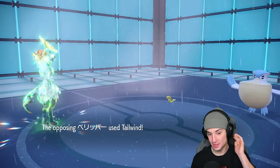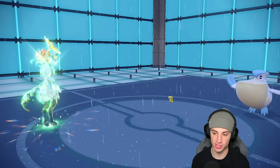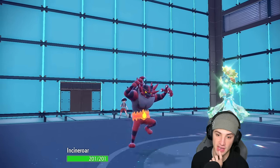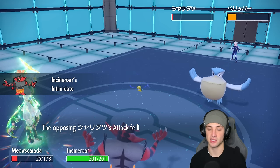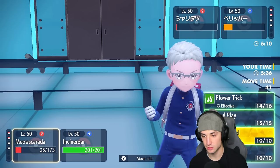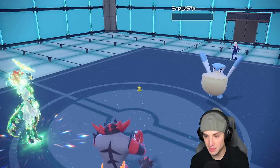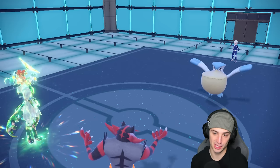It's down to Incineroar. They use Tailwind instead of attacking — no way, you give me a shot! Tailwind instead of attacking is massive because now I get Incineroar out. I can fake out Tatsugiri or fake out Pelipper. I think I have to fake out Tatsugiri just to pick up the KO. We fake out Tatsugiri, pick up the KO, even getting a crit, and Pelipper just tries to kill Meowscarada.